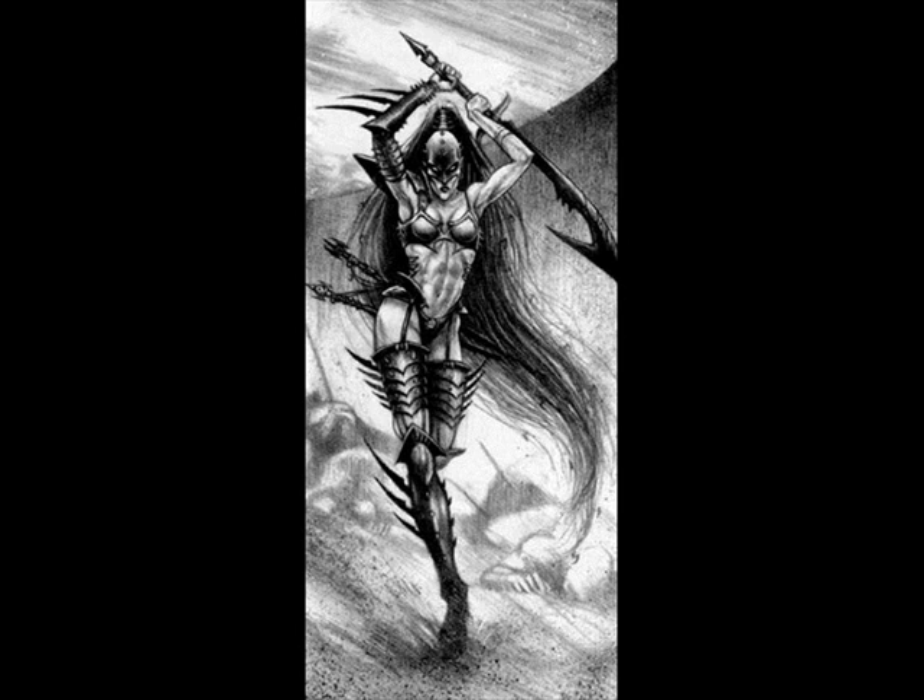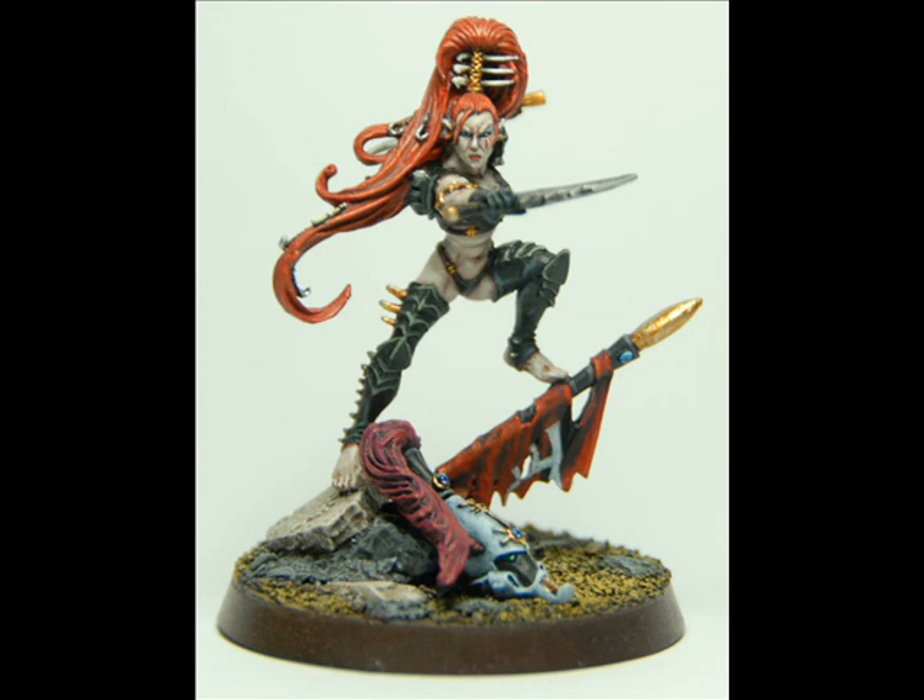She's got another special rule called Quicksilver Dodge, which is basically her 4-plus invulnerable save increased to 3-plus against all wounds inflicted in the fight sub-phase. So like all Witches she has a 4-plus invulnerable save, but because it's Lilith she has a 3-plus. She can also replace her close combat weapon with an Impaler for plus 15 points.